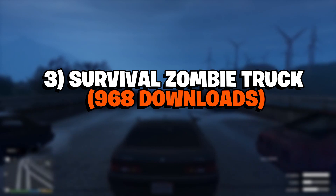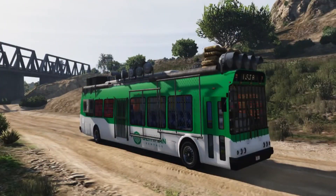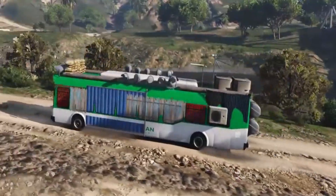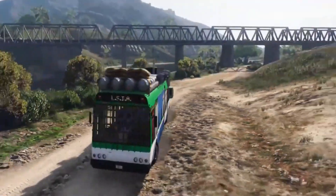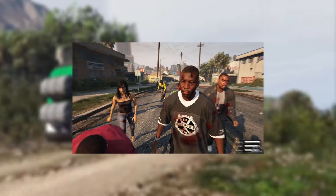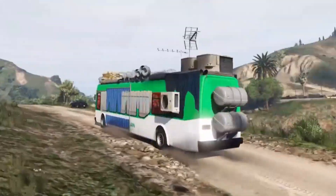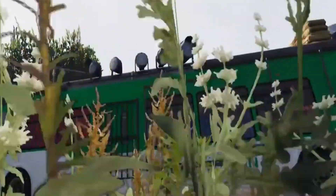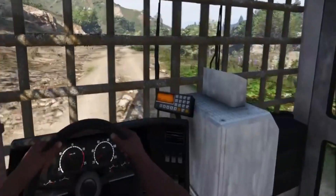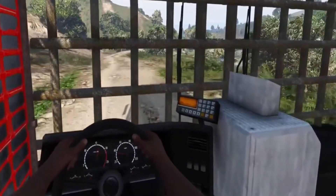Number 3: Survival Zombie Truck, 968 Downloads. This mod introduces the Survival Zombie Truck, a modified truck designed for surviving a zombie apocalypse in GTA 5. It is equipped with various features including reinforced armor, spiked bumpers, and a mounted machine gun, along with a storage compartment for weapons, ammunition, and supplies. It also includes a mod menu that allows players to customize the truck further and adjust settings such as spawn rates for zombies and other gameplay parameters.